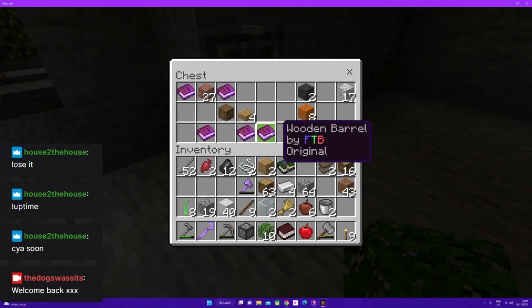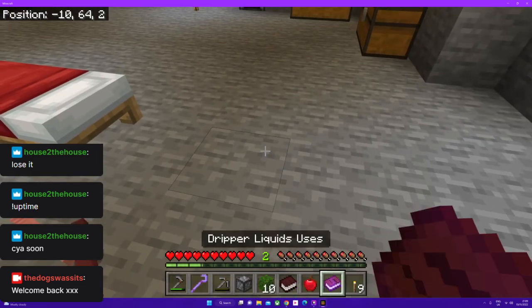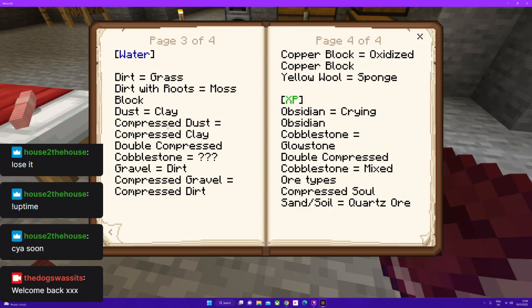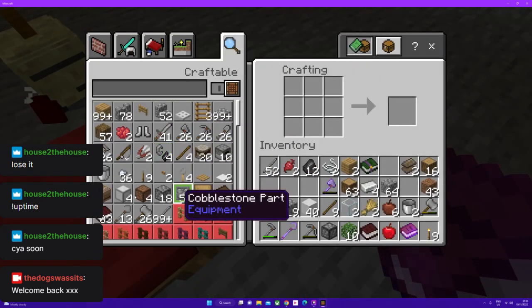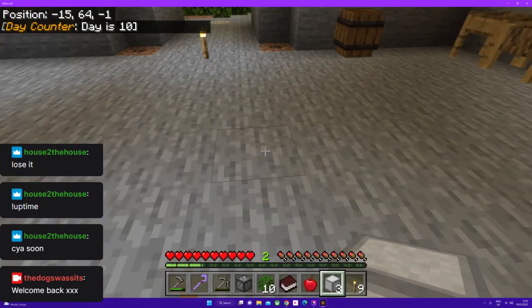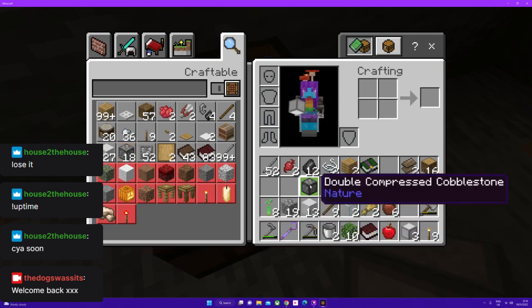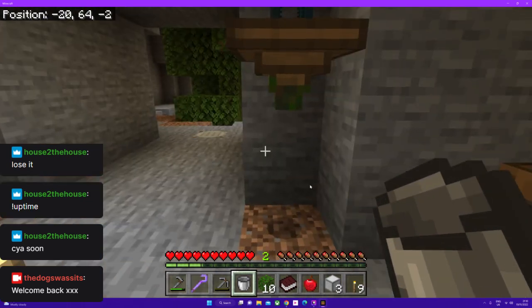Let's have a look in the dripper book. How do we make clay? I can't remember. Dripper, dripper, and liquids. So we need clay. Compressed dust gives us compressed clay. Have we got enough dust left? We have.